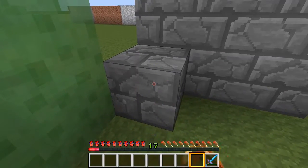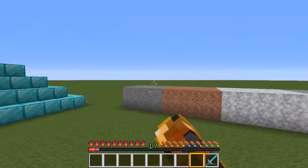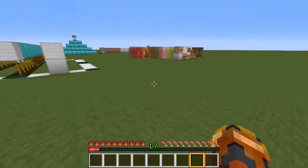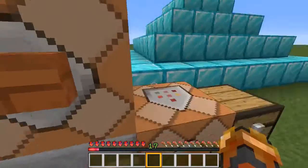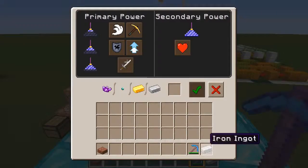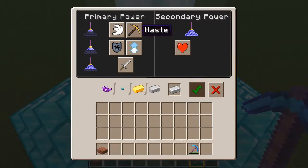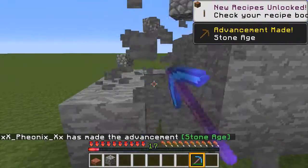That was a change in 1.13. And other blocks like these, you can instant mine if you have Haste 2. Now, if you have Haste 2, you can instant mine blocks like stone, all of their variants, and stone bricks — but only if you have Efficiency 5. So don't get too excited thinking that you can just pop in Haste 2. You can see — there we go. That's a cool sound effect. But now look, I can instant mine these blocks.